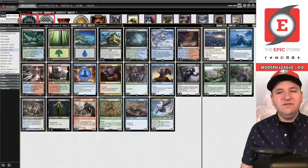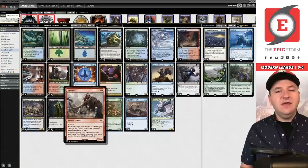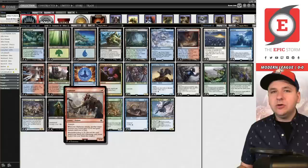I'm a huge fan of this list. I truly believe these five-cent cards from Lord of the Rings: Tales of Middle-Earth have broken this stack. I think Modern Living End is going to be Tier 1 moving forward — right now it's low Tier 1 / high Tier 2, but this deck just got drastically better.